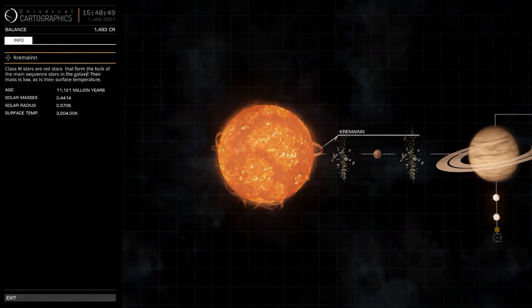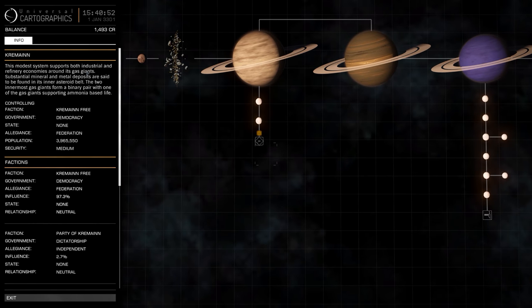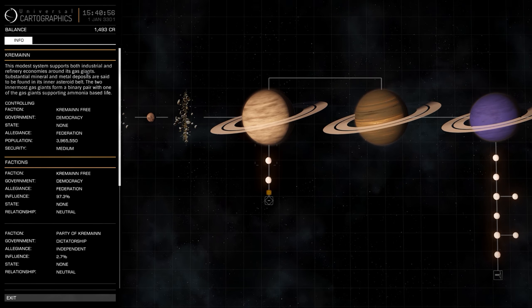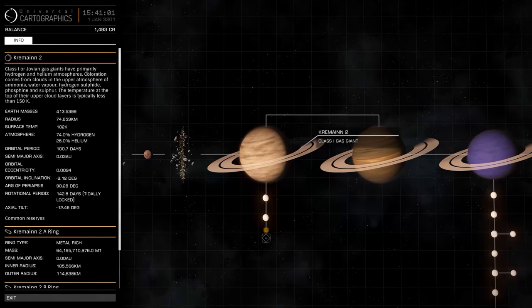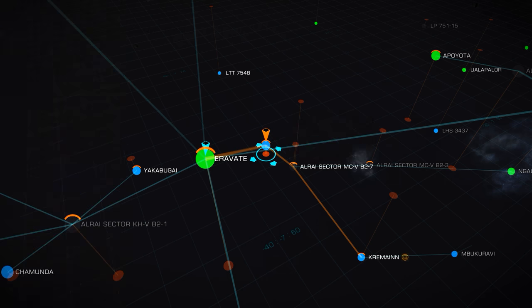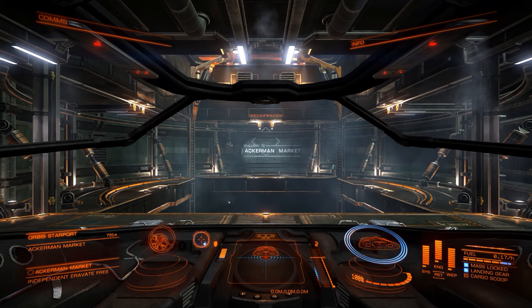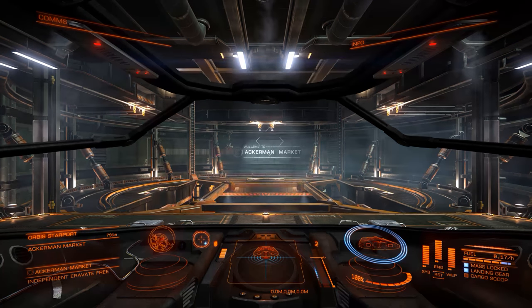This button here will actually show you Kremen and what's there - as you can see there's some asteroids, some planets, and the little yellow orb down there shows us where our objective is, down at this little space station. There's lots of geeky information on the left, and I think that last icon tells us there is a trade route available. So let's click launch, get up there, and we'll head out into space.